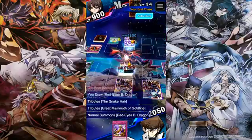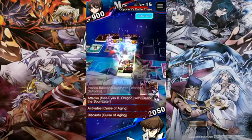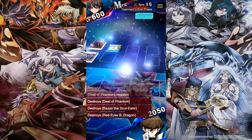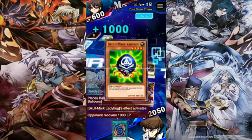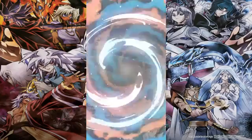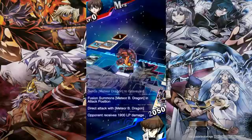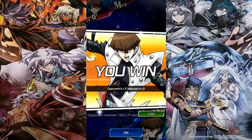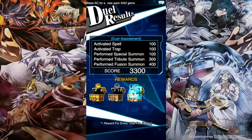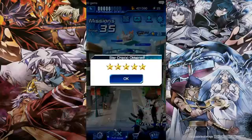Red-Eyes B. Dragon and another Polymerization — fusion summon Meteor B. Dragon, really good card. As you can see, you can at least fusion summon two times. Or the other way, you don't fusion summon at all if you're not lucky and just lose before you get to those cards. The goal is to get to Polymerization before your opponent kills you; that's why you have lots of stall cards and other support.